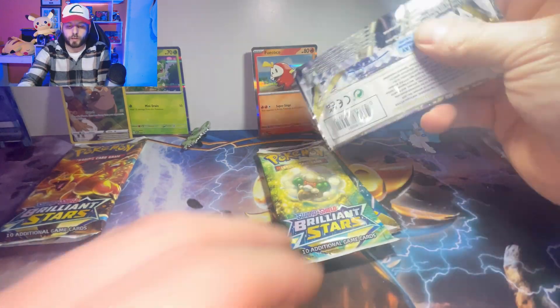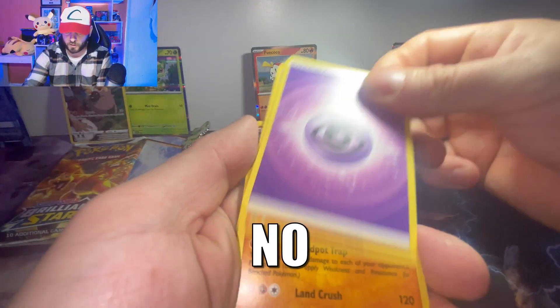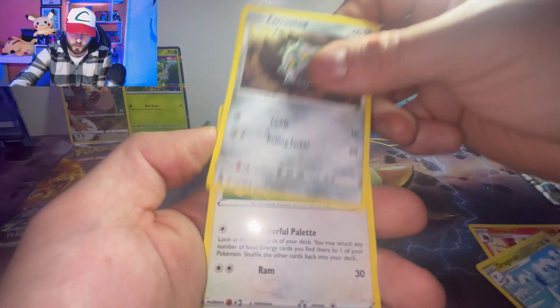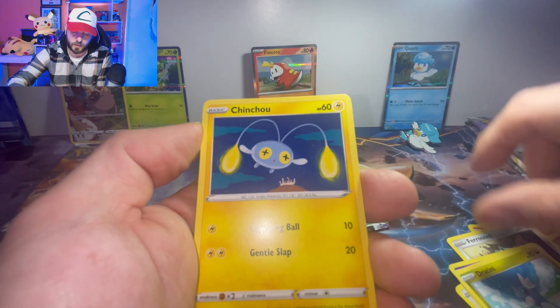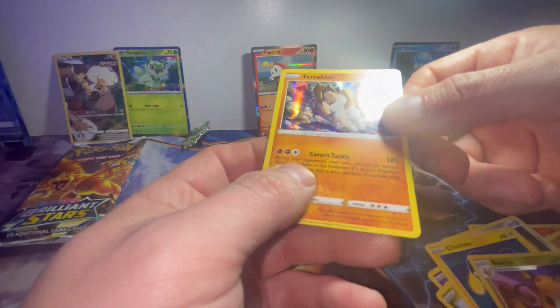Fuel Coco - this pack was a lot easier to get in. Co-Card - guessing Water... Nope, Psychic! Torracat, Politoed, Dragonair, Meowth, Espurr, Dratini, Cinccino, Rioture. Reverse Holo. And we've got a normal Holo.